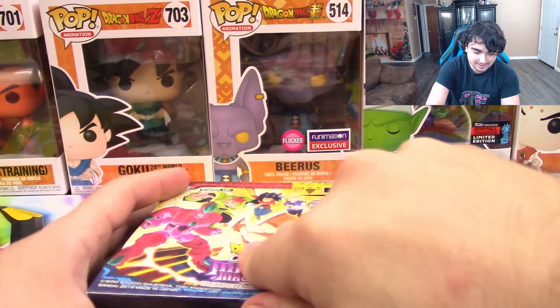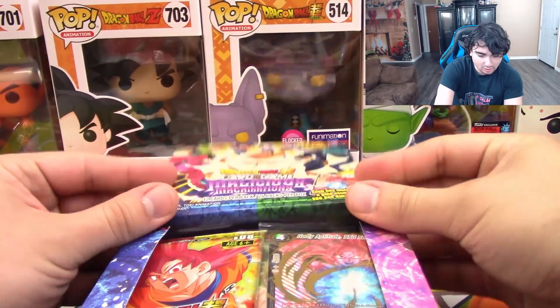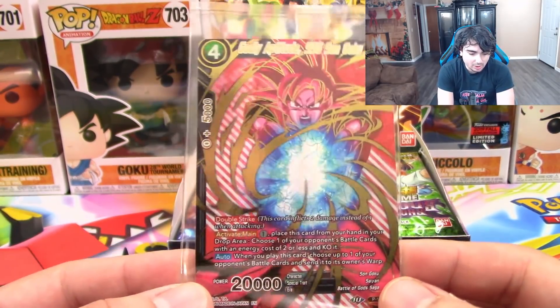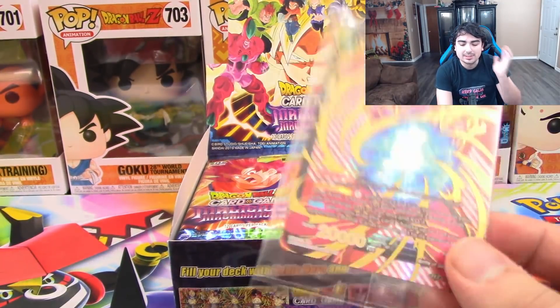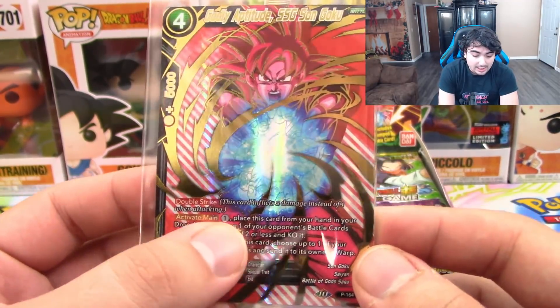Along with tape. Alright, so we got the box here open and it does come with a special promo card inside — a Black Super Saiyan God Goku card. Very cool. It's got Double Strike, which means you inflict two damage to your opponent instead of one when this card attacks.